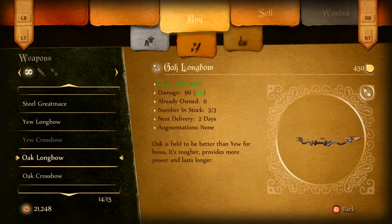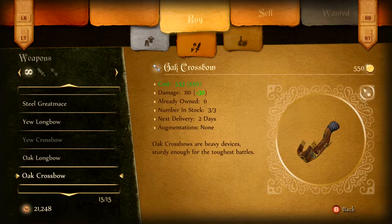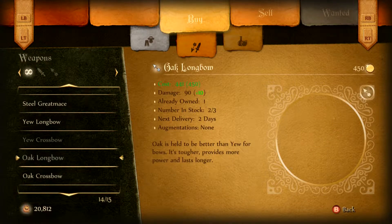Oak longbow — higher damage. It's either that or the oak crossbow. We'll go the oak longbow, there we go.